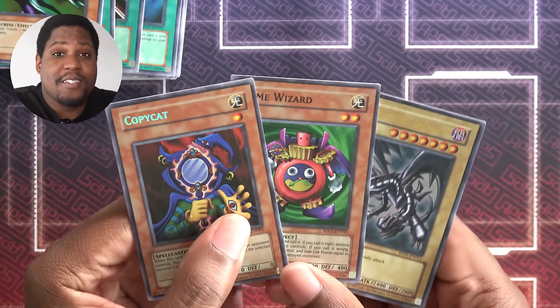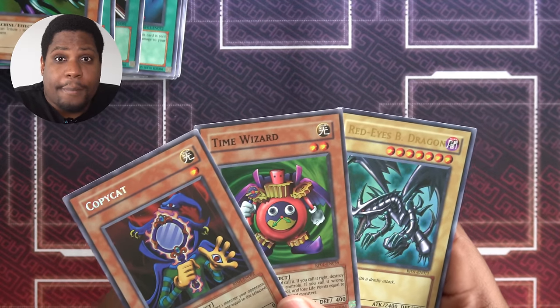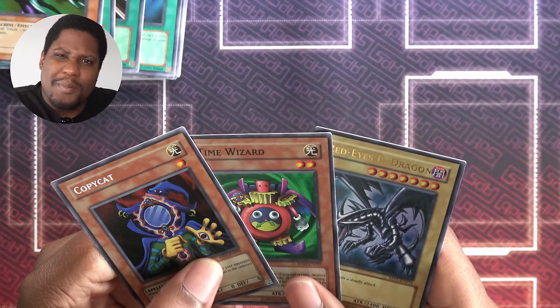The big winner here is Fissure. I mean, Time Wizard, but getting another Copycat and Red-Eyes — I just have more options now. It's going to be a good episode.